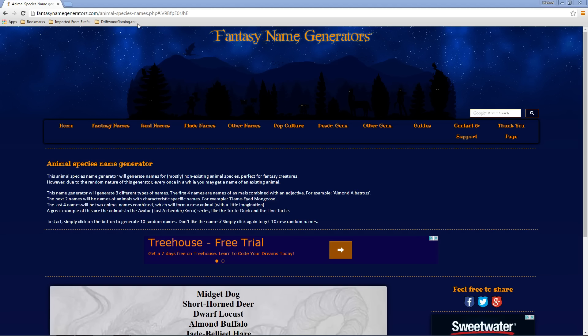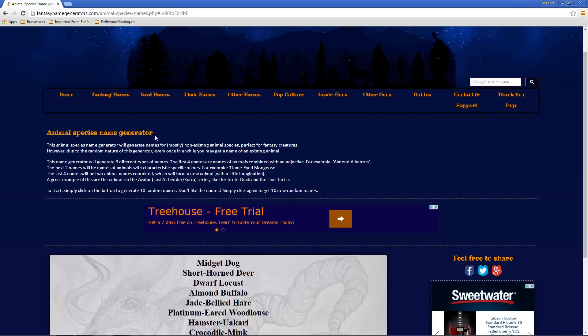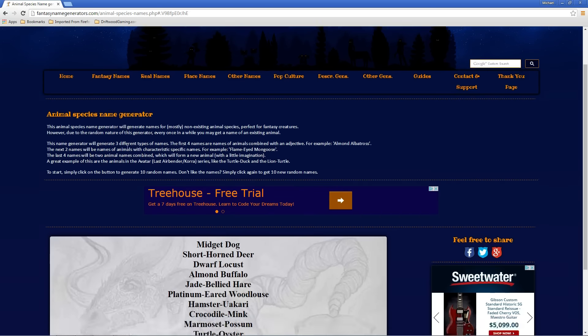I'm going to put a link in the description below, but it's basically FantasyNameGenerators.com. Right here is an awesome source for naming your skills, your weapons, your enemies, your areas — anything you can think of. There's probably a name generator for it.